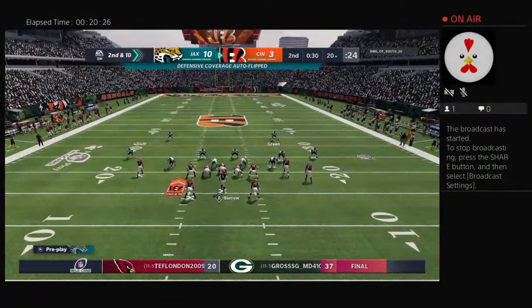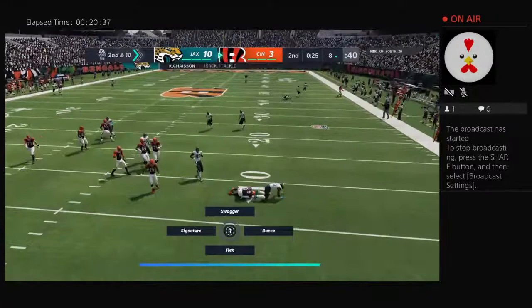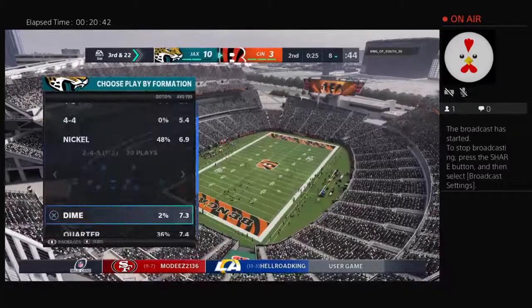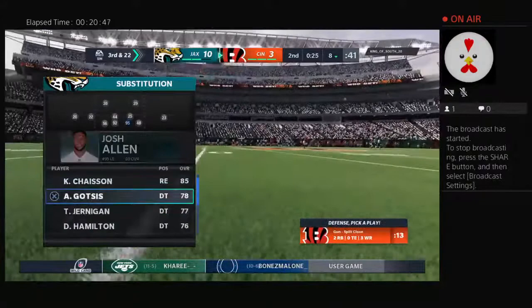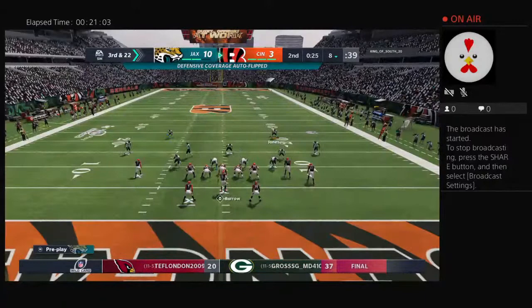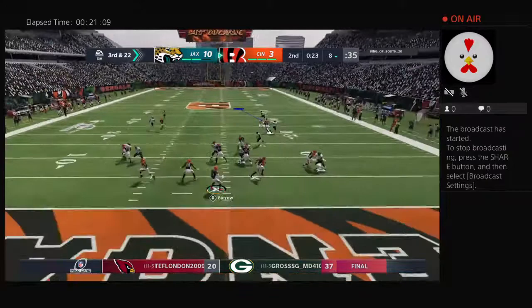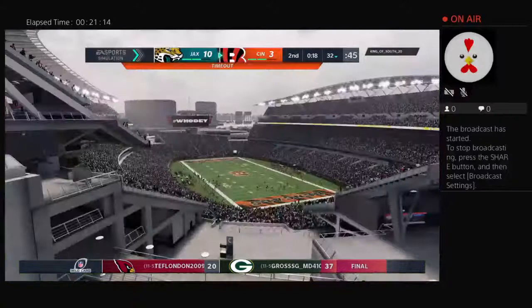After the incompletion, here's second and ten from the 20. Burrow will throw — in trouble, and down he goes back at the eight-yard line. The Jaguars are going to go ahead and use their first timeout as they'll stop it with 25 seconds to go in half number one. That'll leave Burrow and the Bengals with a third and long after that sack. Burrow looking to pass — got a man, it's Ross, complete. Now the Bengals going to use the first of their timeouts as the clock will stop with 18 seconds to go in the first half.